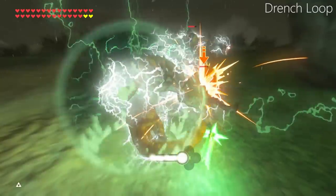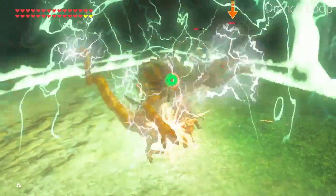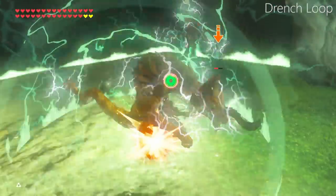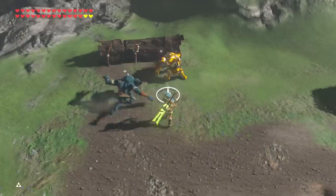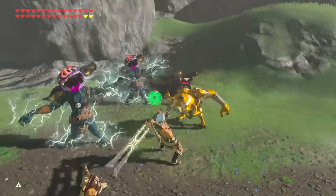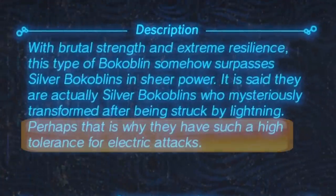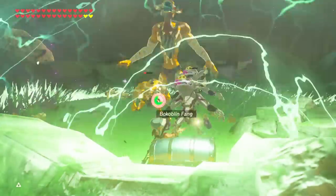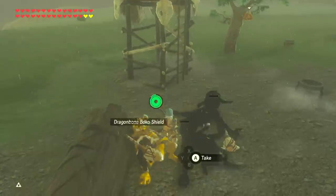The second version is the drench loop: simply be in the rain, target the highest HP enemy, and hit them with the bow spin. This causes the same thunder dome loop effect without the need for a chest. Always target the highest HP enemy for the loop to continue longest. You can get the same effect in good weather by dampening enemies with chu-chu jelly. This is also extremely valuable in master mode, where gold enemies have natural resistance to lightning stun but cannot recover quickly enough due to the constant barrage of shockwaves.